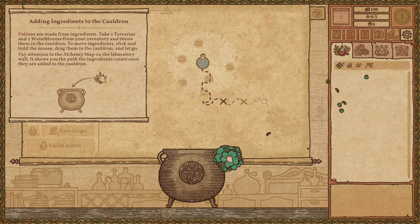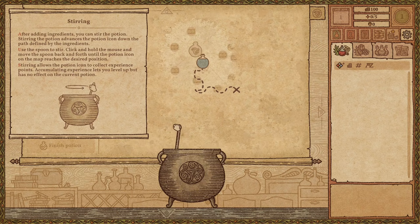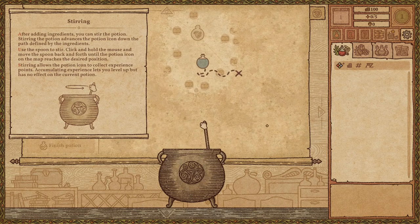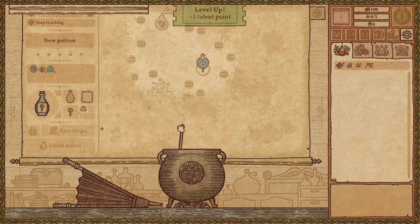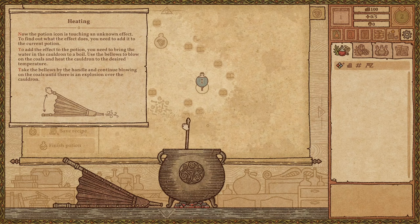I've added the ingredients. After adding ingredients, you can stir the potion — stirring advances the potion icon down the path defined by the ingredients. Use the spoon: click and hold and move the spoon back and forth until the potion icon on the map reaches the desired position. Stirring lets the potion icon collect experience points, and accumulating experience lets you level up but has no effect on the current potion. Look at the little hand animation — that's so cute! So the potion is going forward on the little map and we've reached our destination. If I stir more, I'll get more experience.